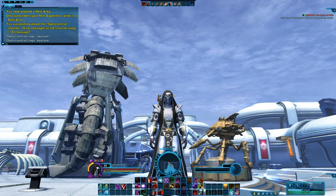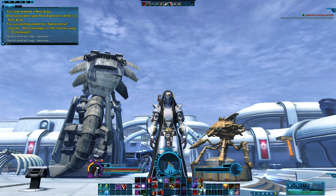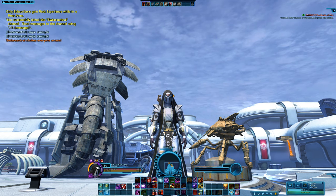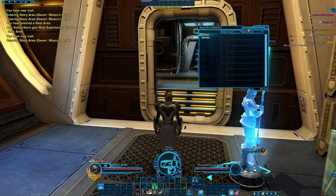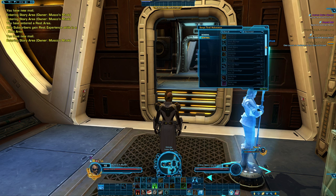Did you know that if you type /e into the text channel followed by any kind of RP emote you might think of, the game will insert this in an RP-like fashion. Did you know that you can visit any one of your class trainers and, using the drop down menu at the top, you can select to see all abilities — which will show you every ability you will obtain on your current combat style and exactly what level you get each ability at.